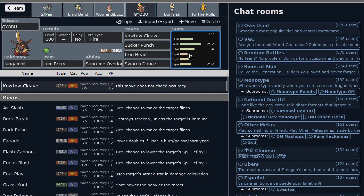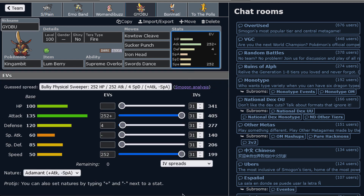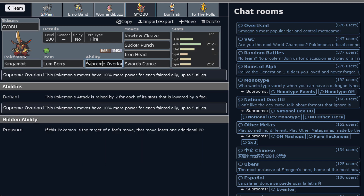Then we do have Lum Berry King's Gambit with Terra Fire. It's just your classic King's Gambit — SD King's Gambit with Iron Head, Sacred Sword, and Kowtow Cleave with the Supreme Overlord ability. That gets 10% more power for each Pokemon that has died. Very, very strong. Very nice.